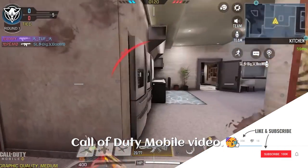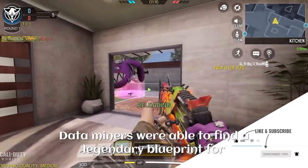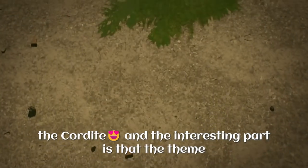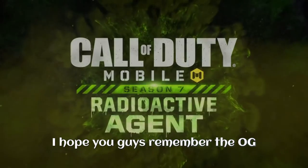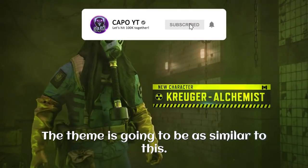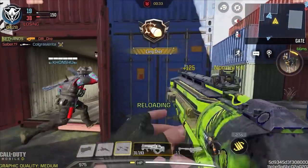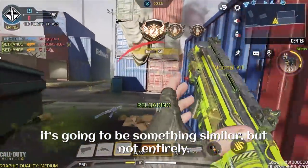Hey guys, welcome back to another Call of Duty Mobile video. We have some new leaks about Season 5 data miners were able to find a legendary blueprint for the Cordite, and the interesting part is that the theme of this blueprint is going to be radioactive. I hope you guys remember the OG Season 7 radioactive agent — the theme is going to be similar to this. The closest we can get about the appearance of this blueprint is the PDW Toxic Waste, and it's going to be something similar but not entirely.